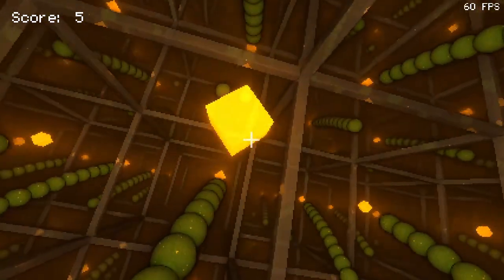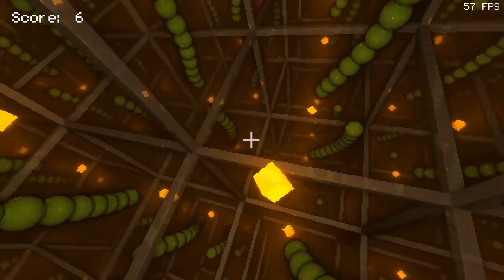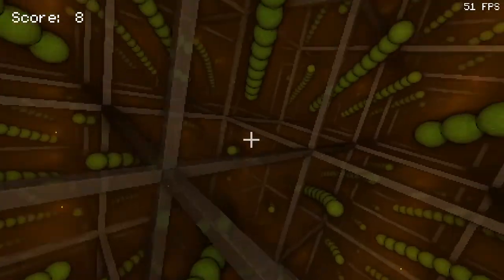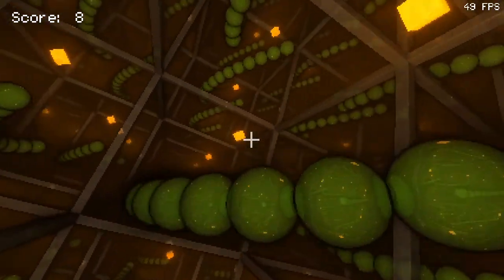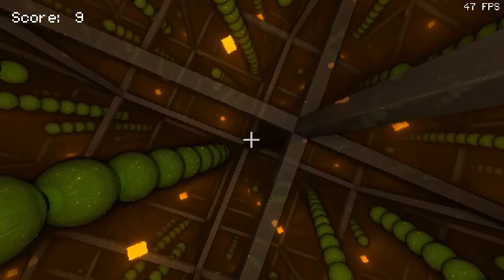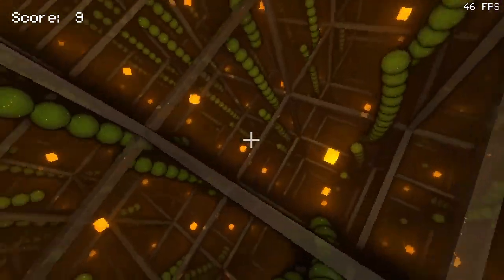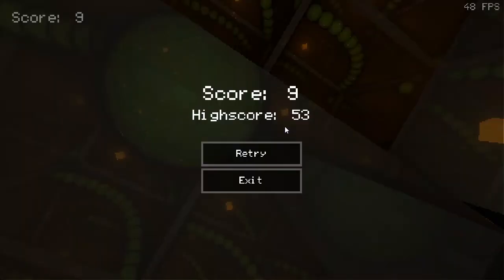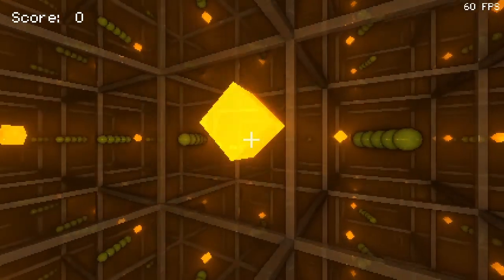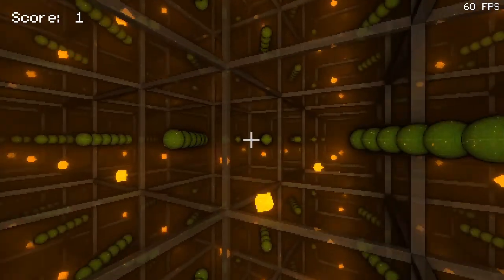The most notable difference to the original game is probably just that here you can move freely in all directions and not just straight up or straight down, because we found that to be less disorienting than being only able to turn in right angles. Also, another difference is that you can actually collide with the grid here, just because the game would have been pretty easy otherwise, since you could have just gone straight in one direction all the time.